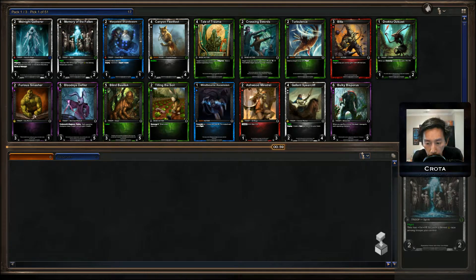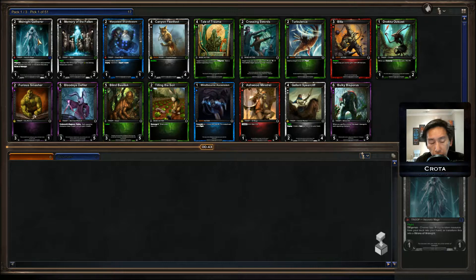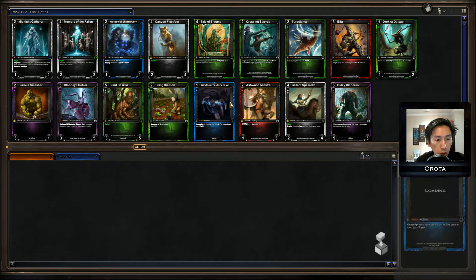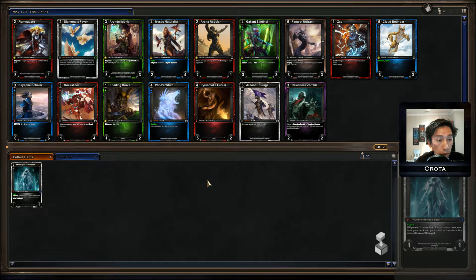Hello everyone, I'm Crota doing a bit of Hex drafting. This is Scars of War, so it is set six. Taking a look at what I have here — a lot of Midnight Gatherer can be really good if you get her off early. There seem to be some good cards: Memory of the Fallen probably will not wheel, Warp Steel Shard probably will not wheel, Canyon Fleetfoot might wheel, Galleon Spear Cliff, Windborne Ascension. We'll see what comes around. I always find drafting the first pack extremely difficult.